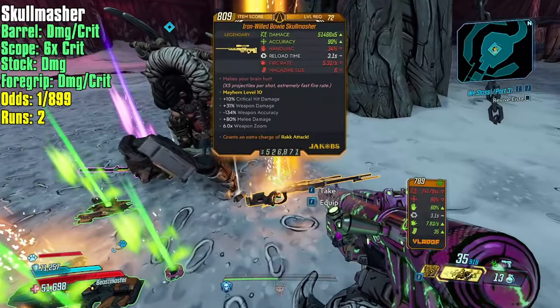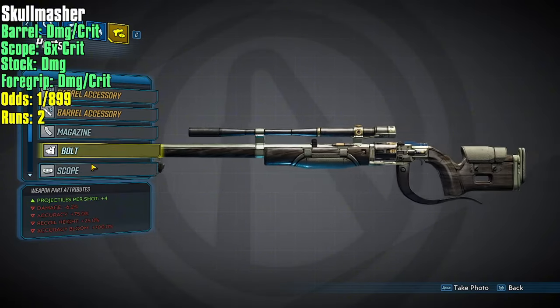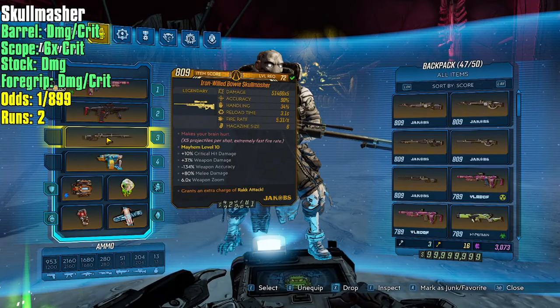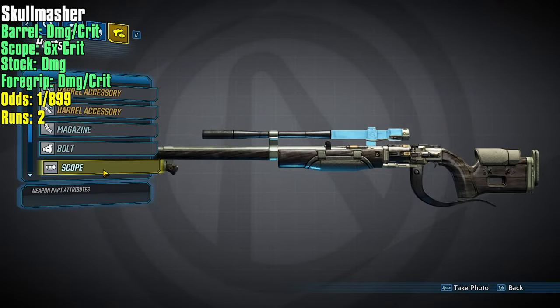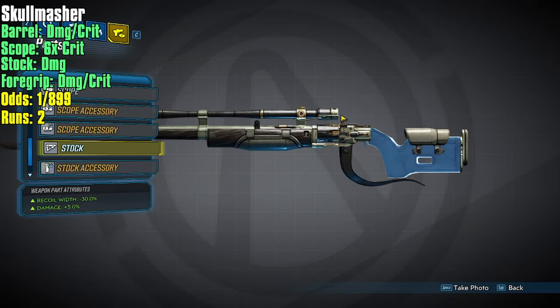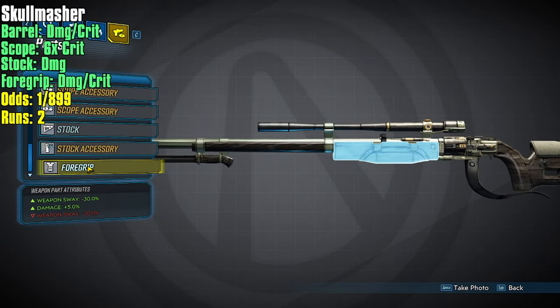His loot pool resets every time. Let's check out this Skull Masher — the barrel is the wrong barrel. As soon as it has the blade we know it's not perfect; it has to be dastardly. The scope accessory is the Times Six, which is super nice, and yes it zooms to Times Six, very cool. We got the right scope. The stock is actually the right stock — it's got the groovy handle and the Jacobs-looking stock — and the foregrip is the right foregrip.